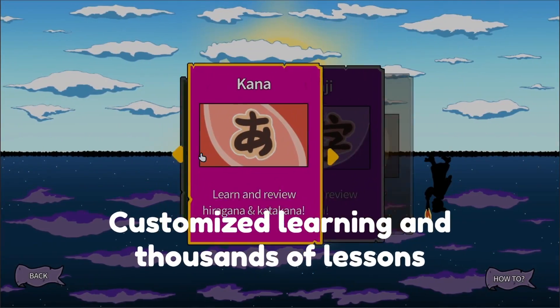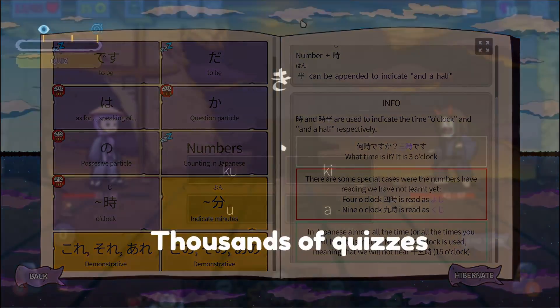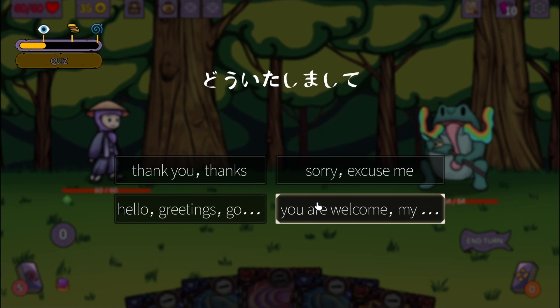With customizable learning options, immerse yourself in Japanese myth and culture at your own pace. Join the adventure and follow development progress on the developer's Discord server, because it's time to learn Japanese while having fun in this unique language learning game.